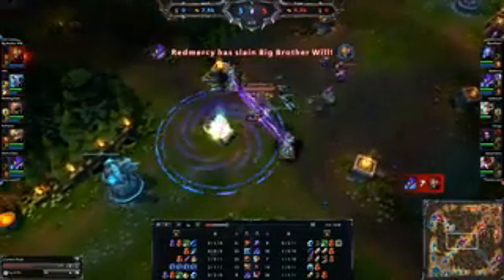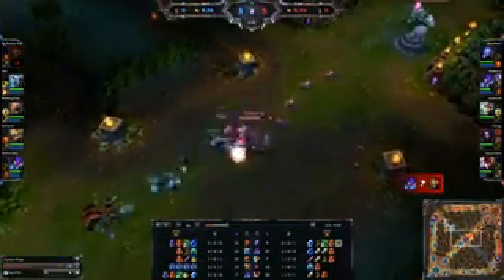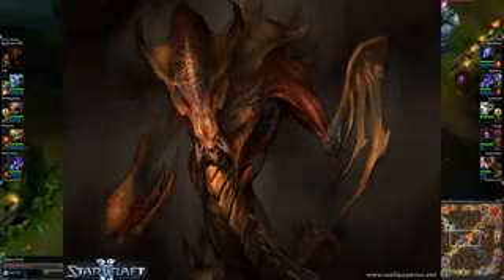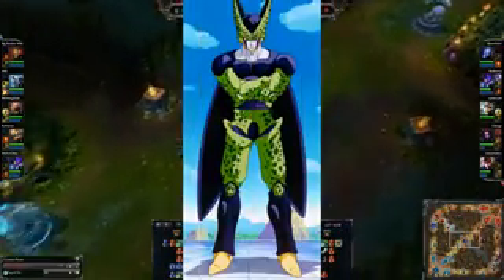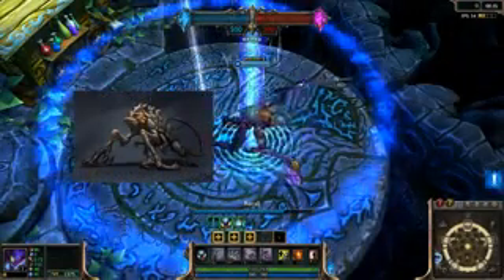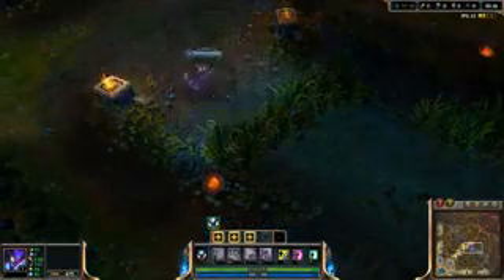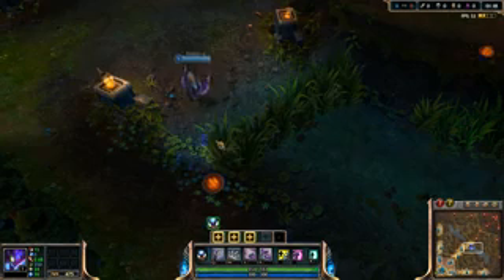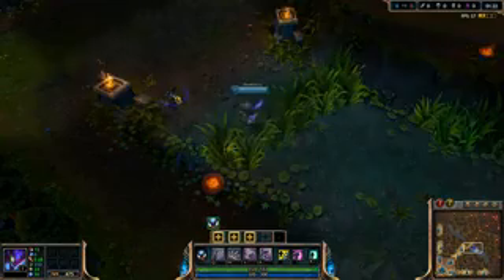It is also the first time that Kha'zix had felt his own blood spill. Kha'zix's idea of evolution through consumption or assimilation is very similar to many things such as the Zerg from StarCraft, Tyranid from Warhammer, Cell from DBZ, and the Borg from Star Trek. It also seems that Kha'zix's pose during his back or teleport animation is very similar to the monster from Cloverfield.